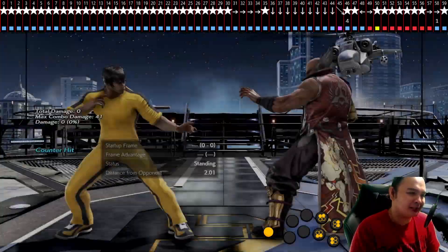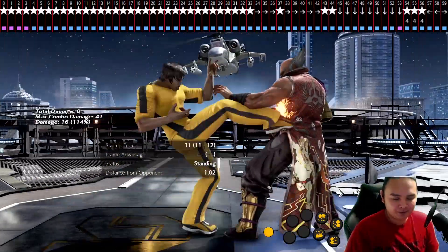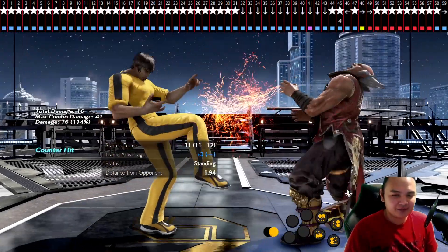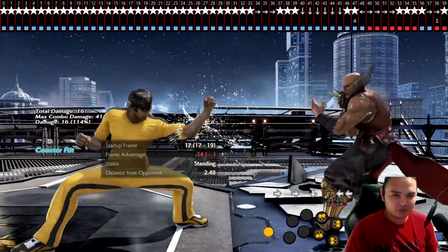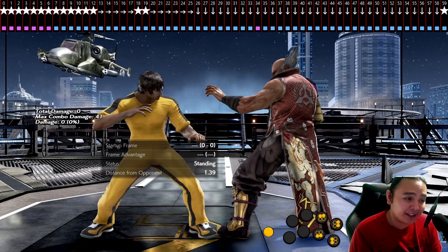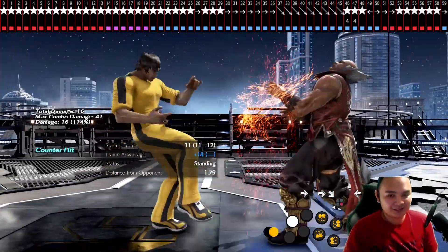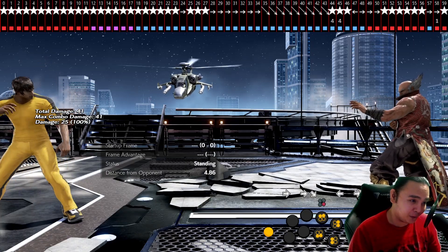Too early again, too late by two frames — see, this is hard. This is the DSS natural combo off the counter hit. Too early again — come on! There we go. It's hard to land, and that's why I think we should get more reward for landing that.